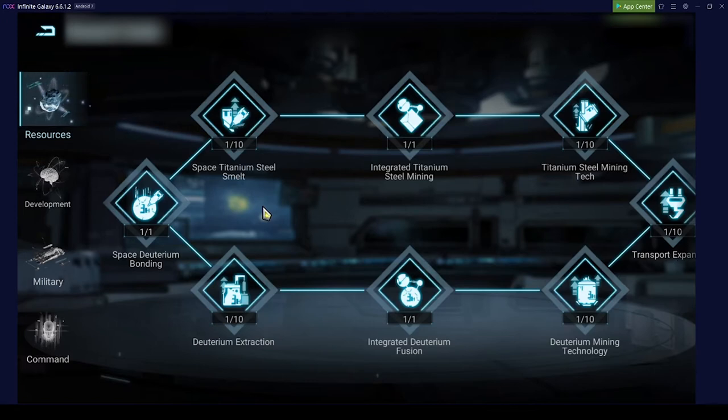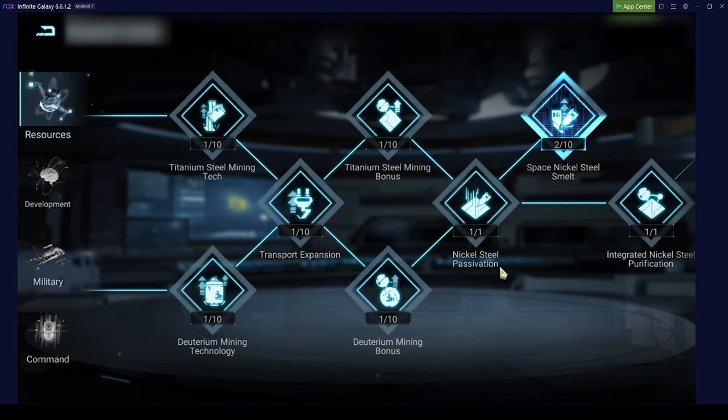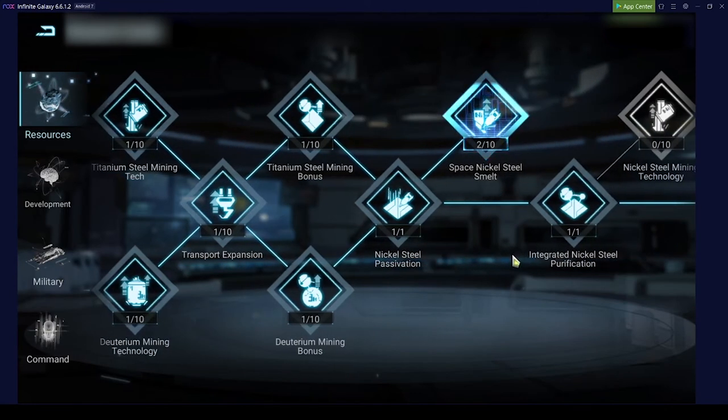You can only mine so many resources, but you can spend much more than you can mine. When farming other players, you can get titanium and deuterium, but you can get enough of those. What you cannot get enough of is nickel. Most players I've scouted don't have enough nickel to make farming them worthwhile. Every time you go there your main return will be titanium and deuterium. So put as much as you can, as early as you can, into your nickel research.